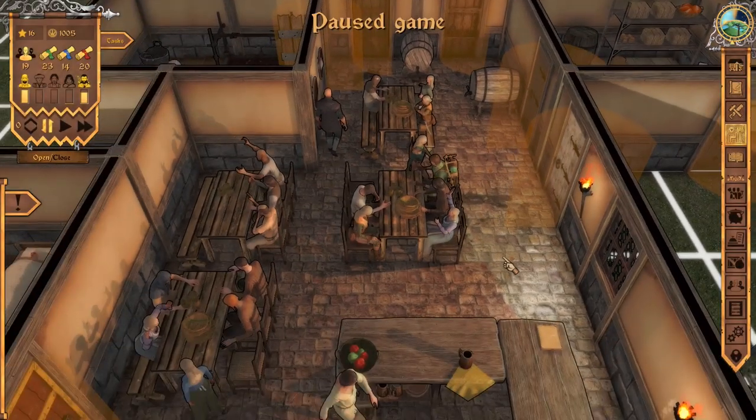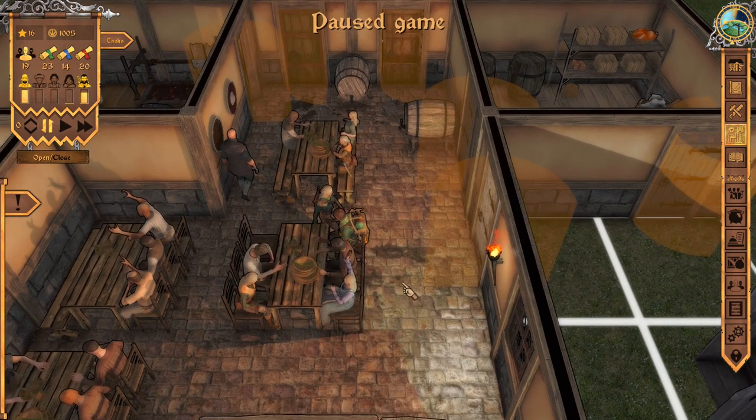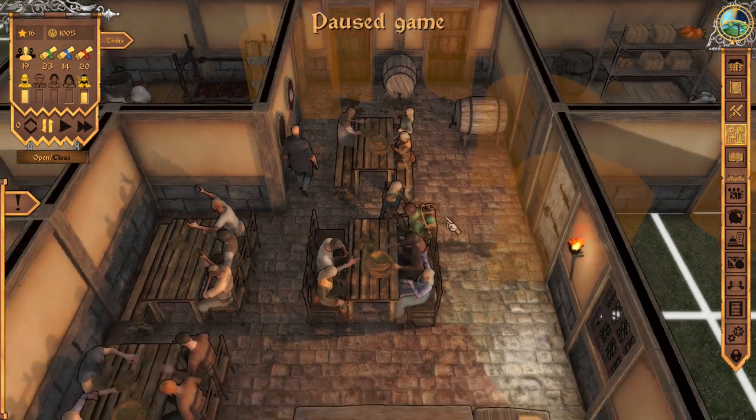Good morning, everyone. Dave from the Wee Hours here, back with some more Crossroads Inn, where apparently today we're going to learn gardening, which I'm very excited about. I've been waiting to learn how to plant things in the ground outside our tavern. But let's start this episode off with something a little more traditional.